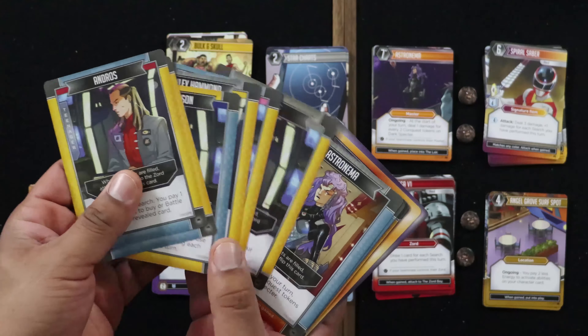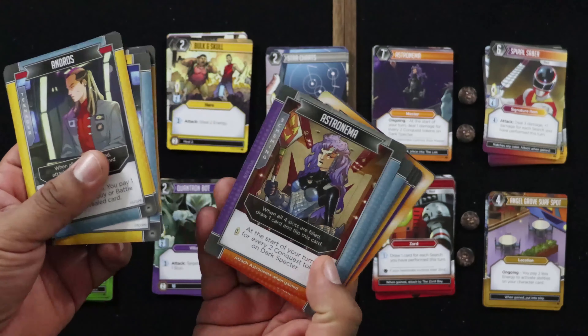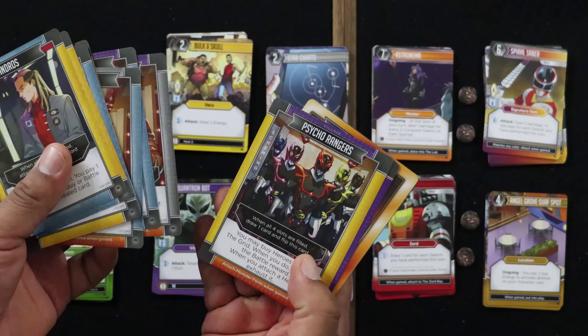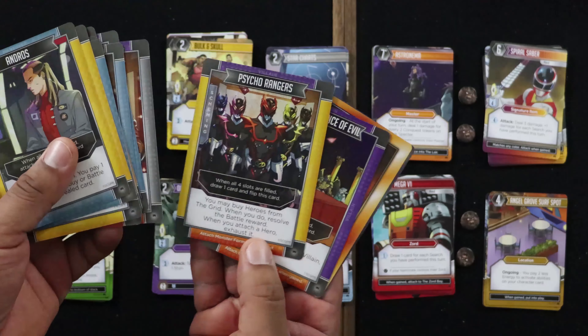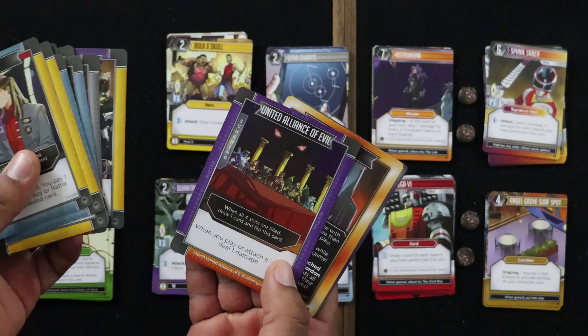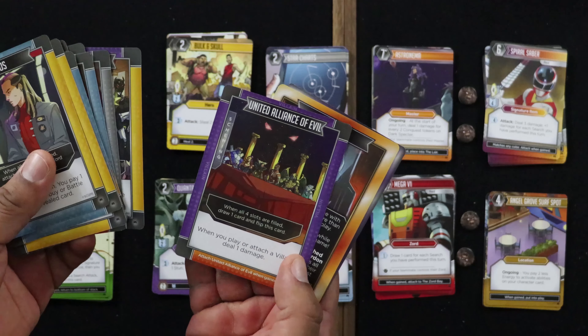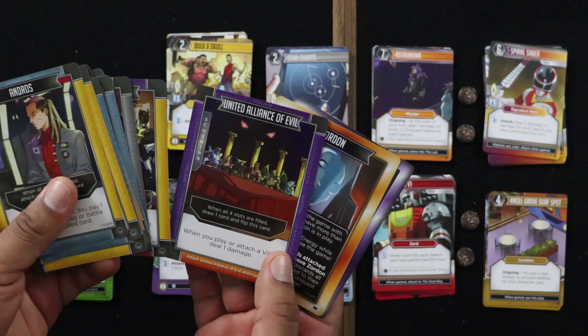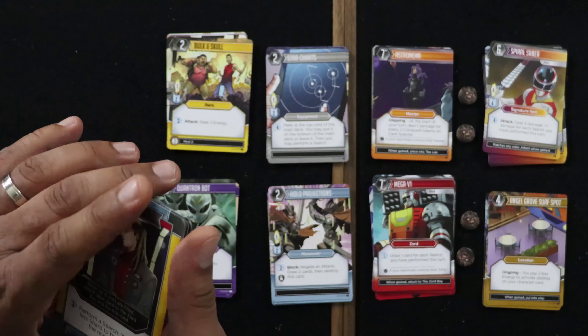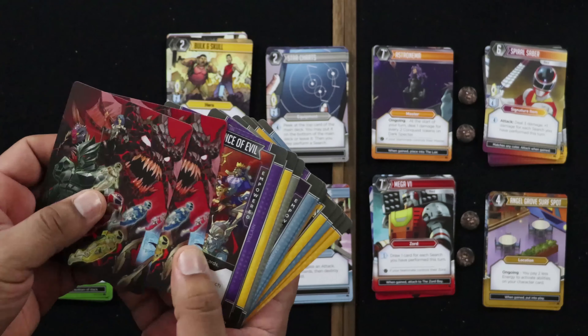Andros and Zane are the two original In Space Rangers, the others being the Turbo Rangers that join them. We've got Astronema, Ecliptor, Darkonda, the Cycle Rangers — which is awesome. Looking at their ability: you may buy heroes from the grid; when you do, resolve the battle reward, and when you attach a hero, exhaust it. Technically a Ranger, United Alliance of Evil. You really get a chance to play as all the villains and get a lot of that In Space flavor.